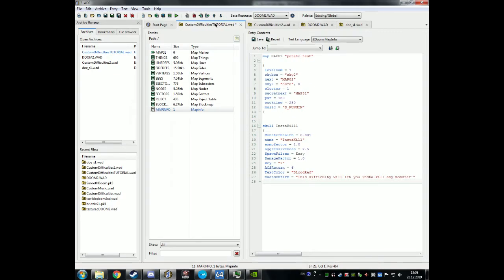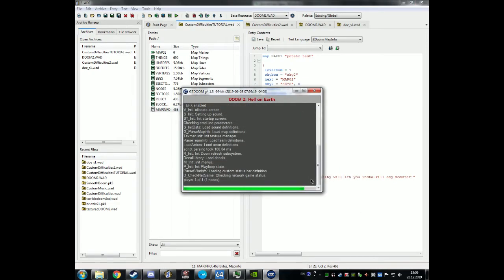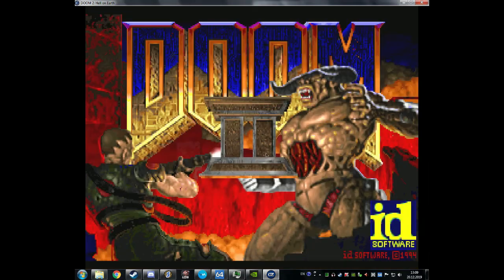After you finish all of that, you have to do the same closing block but in reverse. After that, save — it should save completely. Then run it with the custom difficulties you set, or whatever map, and it should work like this.